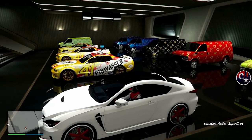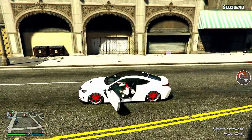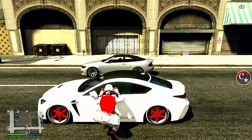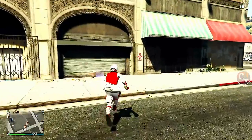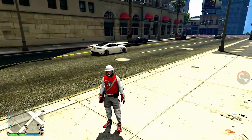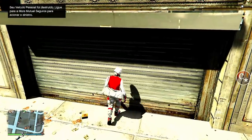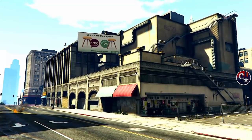Vou entrar neste primeiro veículo da minha garagem, vamos lá para fora e vamos seguir aquele mesmo esquema. Vamos explodir este veículo. Se você já tiver aí a sua garagem com o veículo explodido ou implodido, então melhor ainda. Explodimos e aqui agora a gente retorna para a B2.